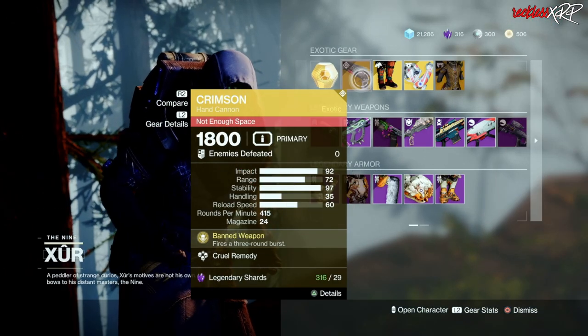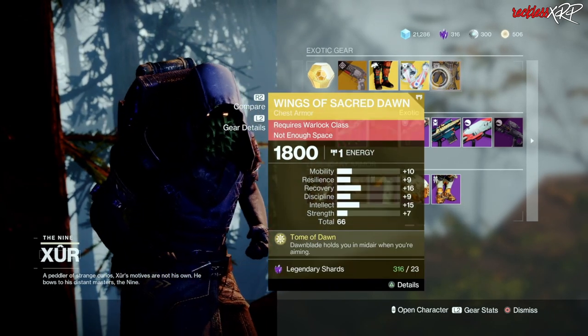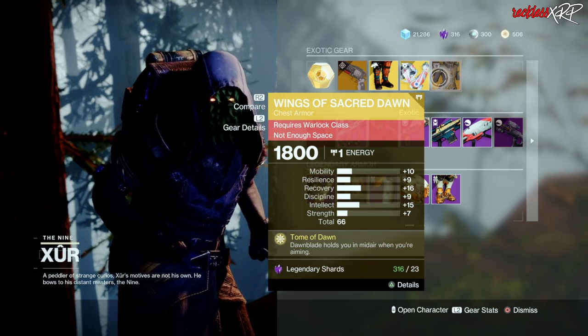Weapon of the Week is Crimson, it is an exotic hand cannon. Then we have the Bomber Ears for the Hunter, the Ashen Wake for the Titan, as well as the Wings of Sacred Dawn for the Warlock.